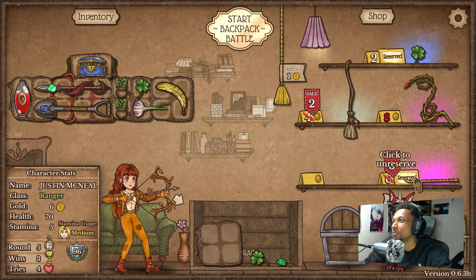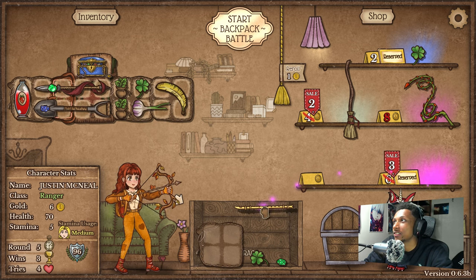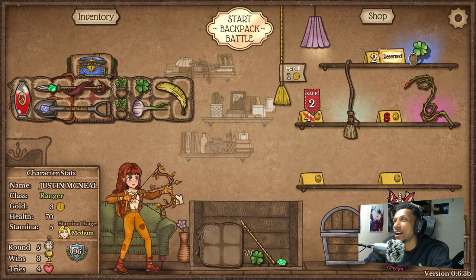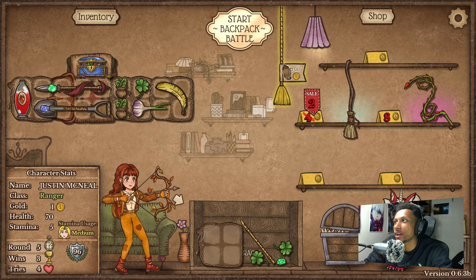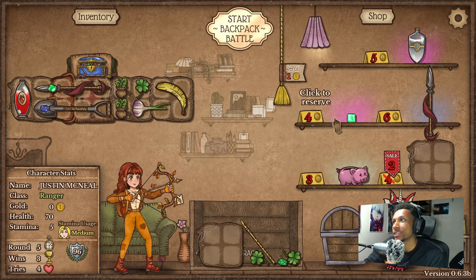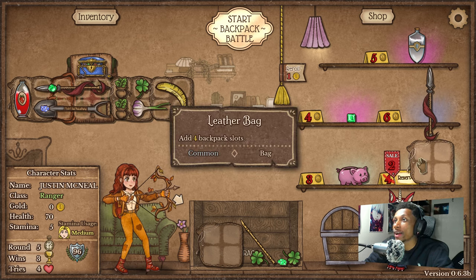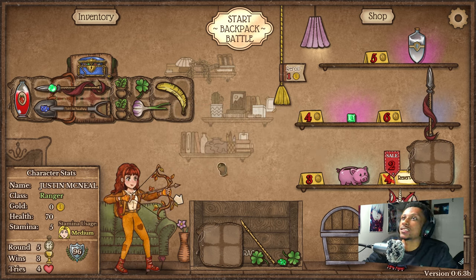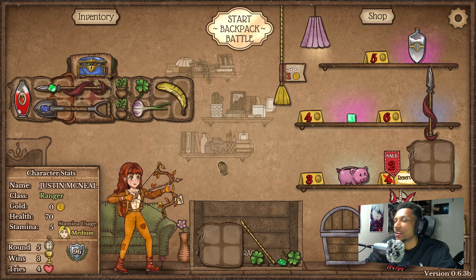We're gonna buy this since it's on sale and I'm also gonna buy the other clover — you can never have too many clovers. We'll re-roll here. We got a regular emerald — it's four gold so I don't think I'm gonna buy it, but I will buy the leather bag. I'm doing pretty solid today — woke up nice, had some blueberry waffles, feeling good.